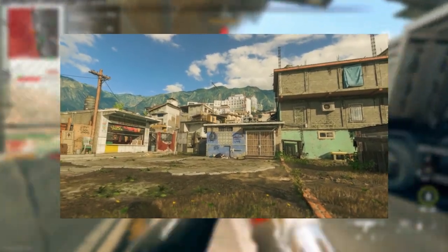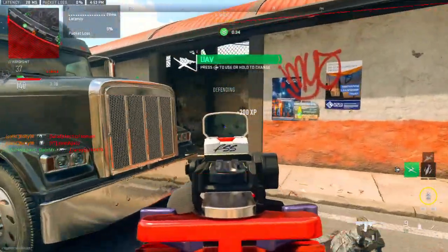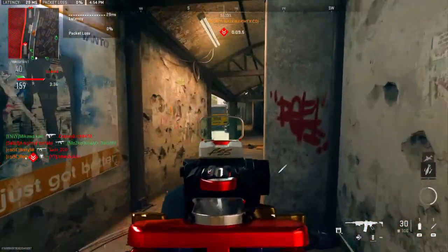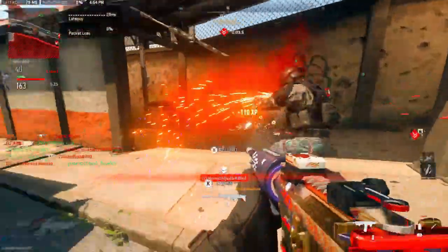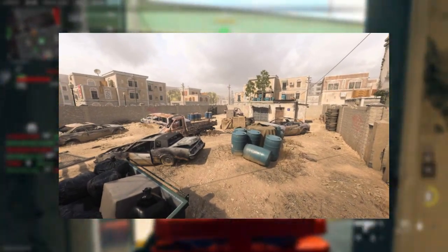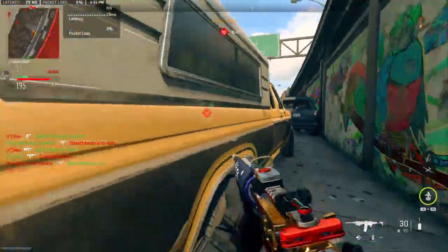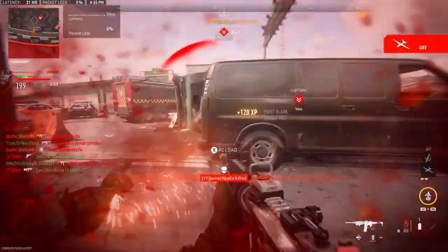We have the Puntamar map, one of the new 6v6 maps added into Season 5 right at the beginning — not end of season. This will be one of the maps added as soon as that battle pass goes live and everyone can start playing. There was also one more map, a remastered map called Strike. So we have Puntamar and Strike, both 6v6 maps, both dropping right when Season 5 drops. This is huge news — the content will be fresh and we'll be able to keep playing new maps and level up on a new map and feel fresh.